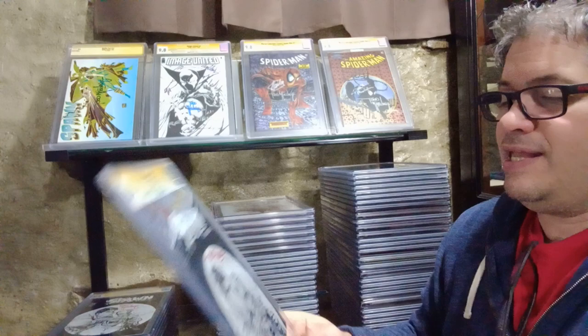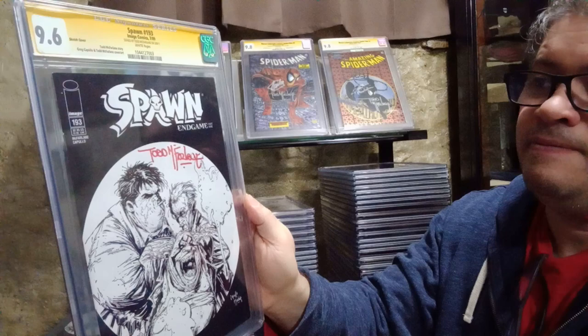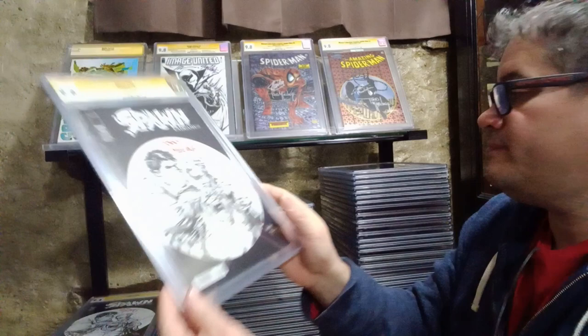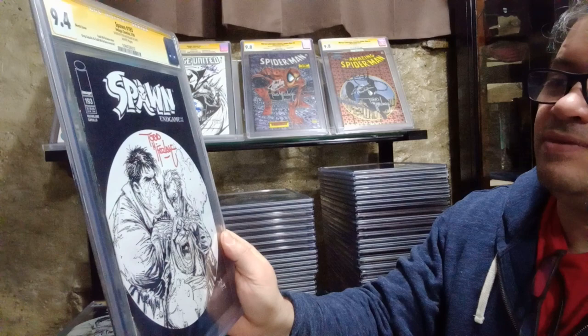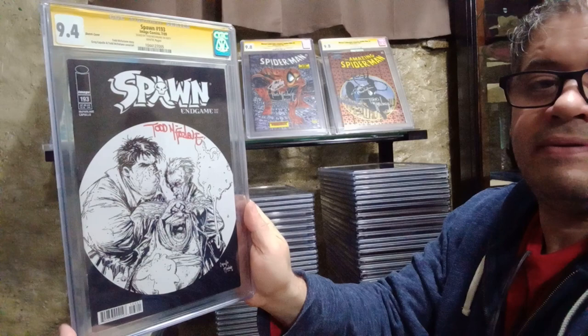That's all the Spawn 165 copies I have. I never knew they were the first appearance of Mandarin Spawn - a raw copy is over $100. Here's a 9.6 Spawn number 193 End Game, sketch cover. Another 9.6. I never pressed them - I should have for a higher grade. If you send them back to CGC, have them recased into new cases, and get them pressed, you will get a higher grade.